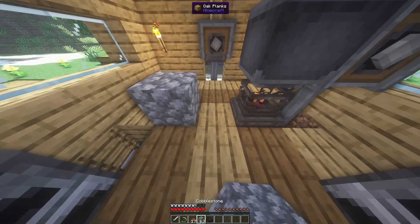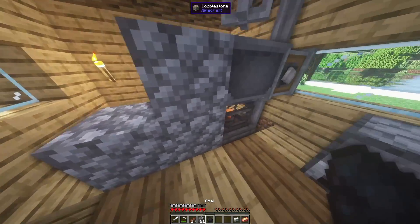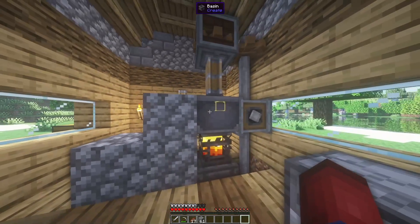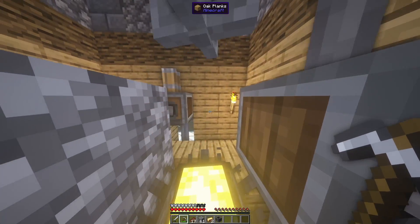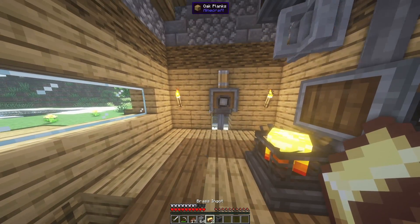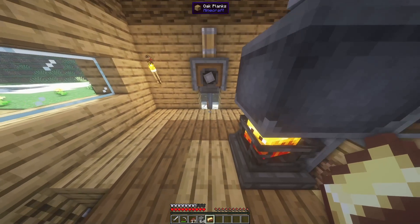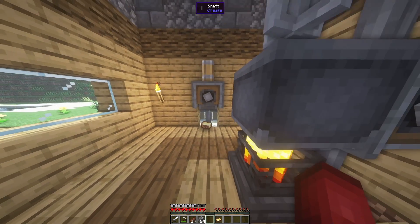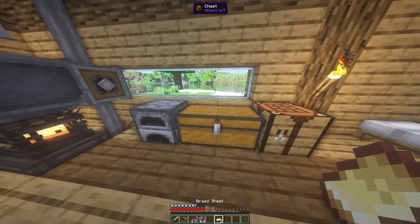Our next step is to build some stairs up, grab our copper and zinc, and place some coal on the blaze burner. We're going to drop our zinc in and our copper in — it's going to go down and spin. Then we'll go ahead and break our basin to retrieve our brass ingots. We'll place the basin back down and turn these into brass sheets by placing them under the mechanical press and having them get pressed.